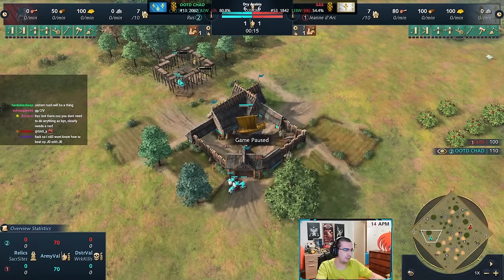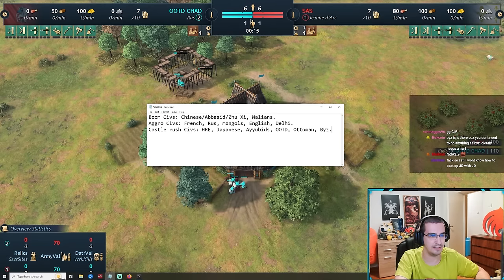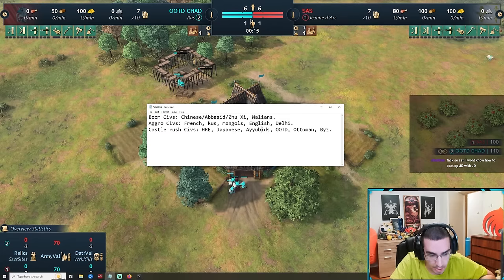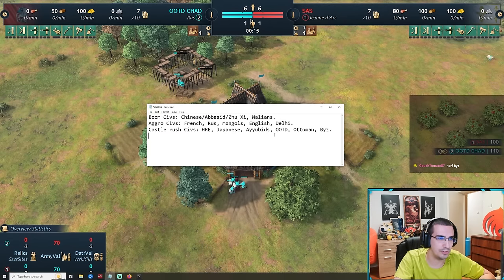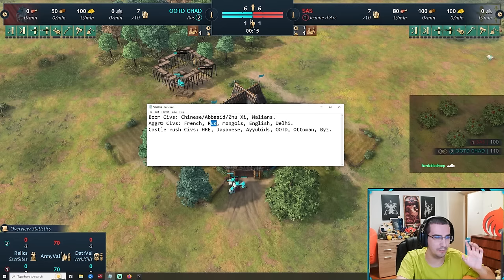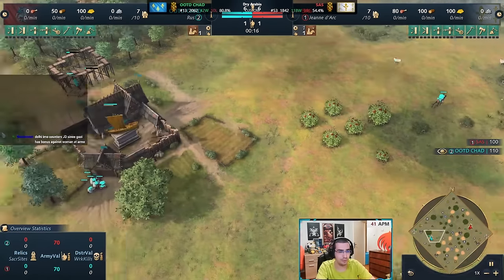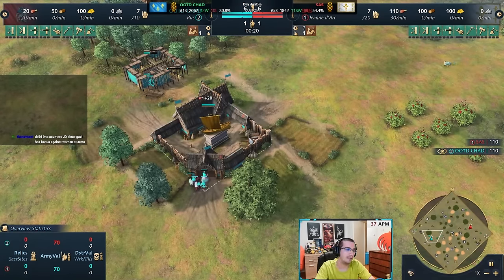The biggest counters to Joan of Arc in my opinion are Rus, English, Ayyubid, HRE or HotD — pretty decent as well. The three biggest counters I'd probably say are Rus, Ottoman, and Ayyubid. Byzantines I'd still put in castle rush because I've had success with them winning that way. If you're one of the aggressive-civ players and you're struggling against Joan of Arc, I'd recommend Rus or English.